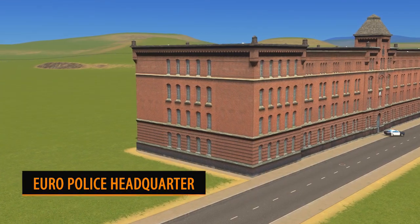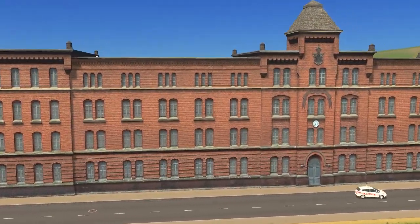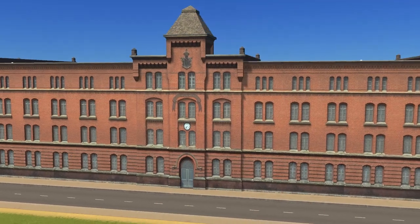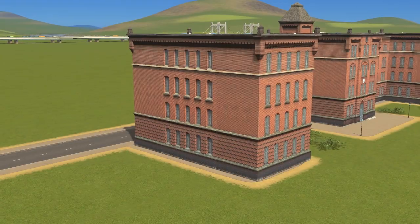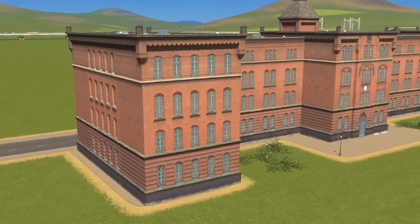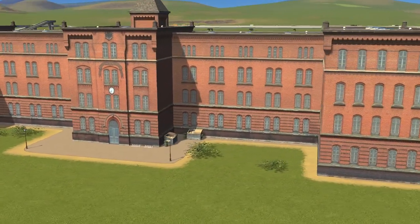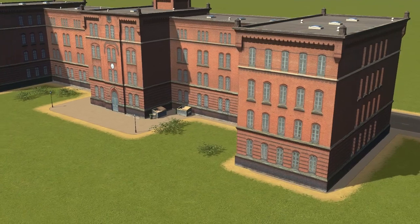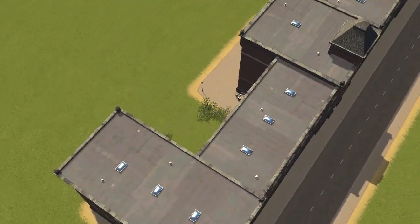Next up we have another asset from Feinblind — it's the European Police Headquarters. Now yes, this is a very big police station, very large even for a headquarters, but they do exist. Not only that, you don't have to use it as a police station — if you're thinking more on the modelling side of things you can create this into anything, it could even be a school. Obviously you're going to have police cars coming out now and again, but all in all the texture levels as always are fantastic and it's just a nice big building to have.